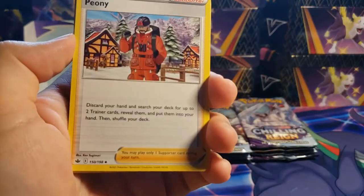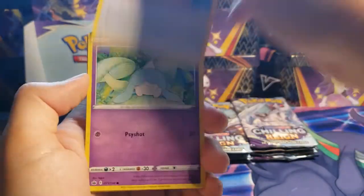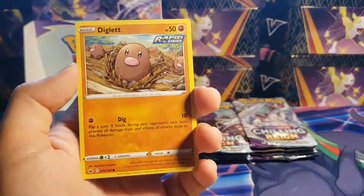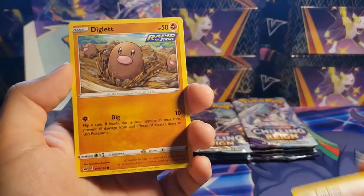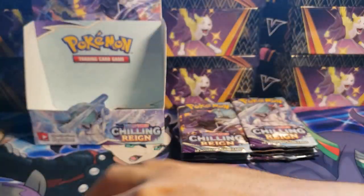Metal Energy. Peony, Caitlyn, Lucky Energy, Hatenna, Sobble, Bounsweet, Furfrou — why do I keep saying Furfrou? — Diglett, Bounsweet, and a Spiritomb non-holo. My French ancestors are crying.